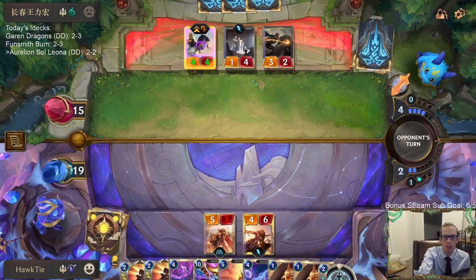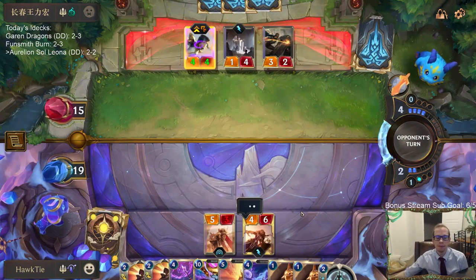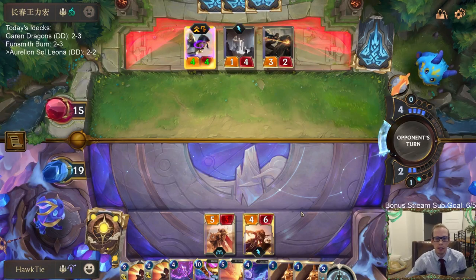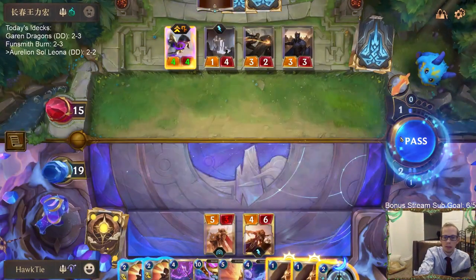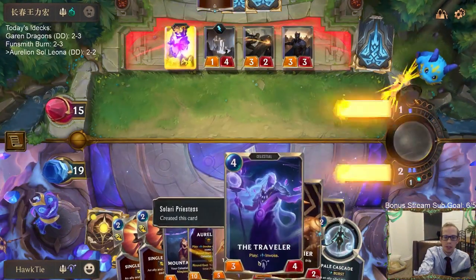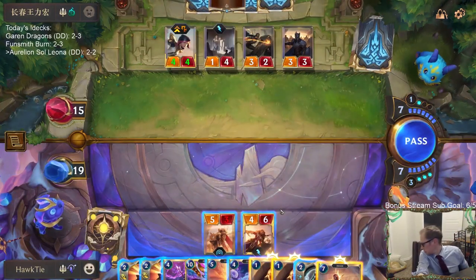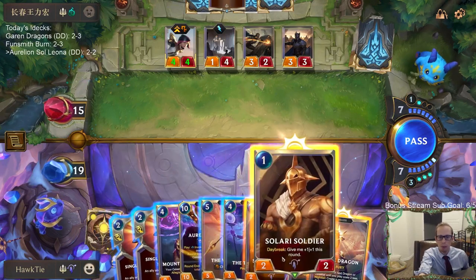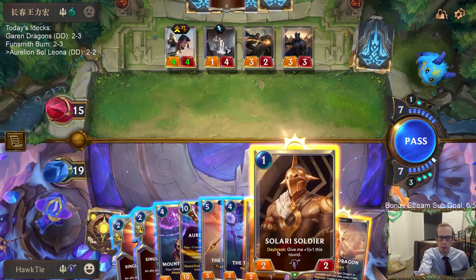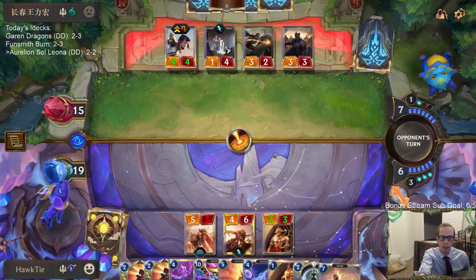At 7 mana we can do: stun, stun, Warrior — or stun, stun, Traveler — and then have both Single Combats available, or Single Combat plus Pale Cascade. I like Robin and Leona together, and then more Daybreak stuff. Oh, all spells cost one more — not cool. But still, I want to get Dawnspeakers out here instead of Stony Suppressor.